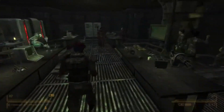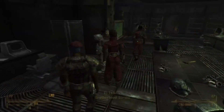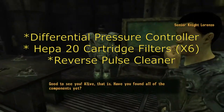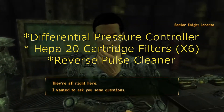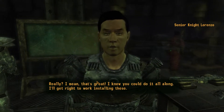After that you're going to want to make your way to the science lab they have and find Senior Knight Lorenzo. He's going to tell you the exact three pieces you need to find: the differential pressure controller, six HEPA 20 cartridge filters — all in one spot — and then the reverse pulse cleaner, and you'll be on your way.